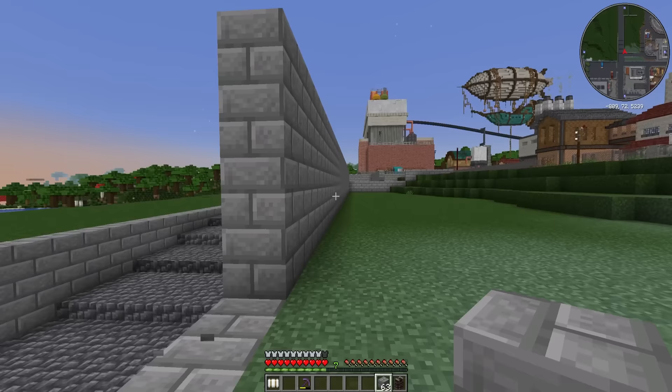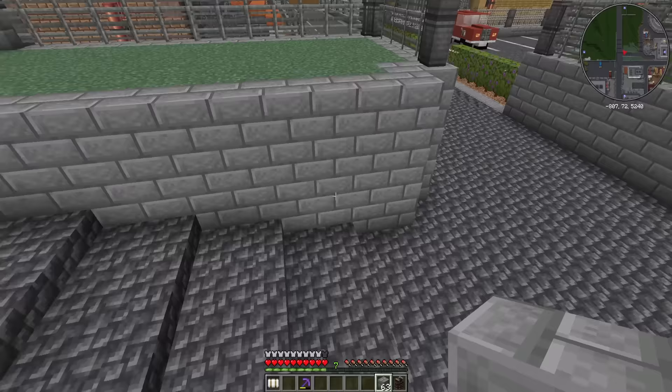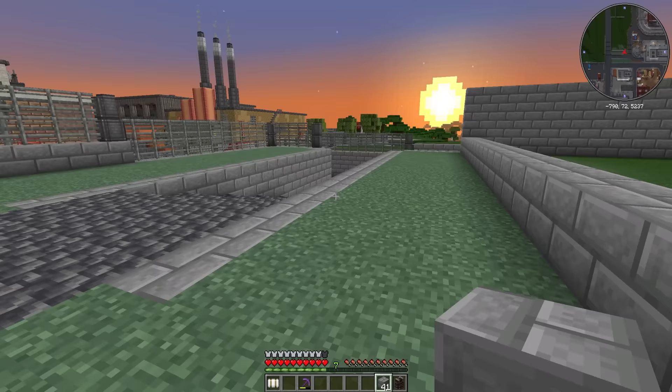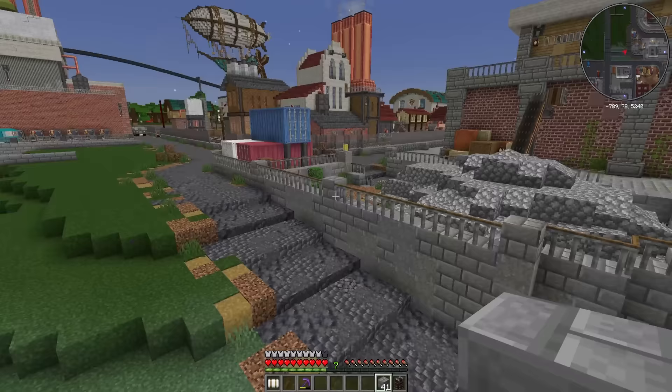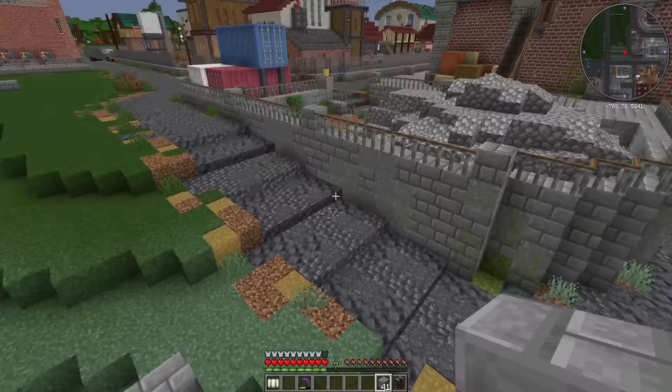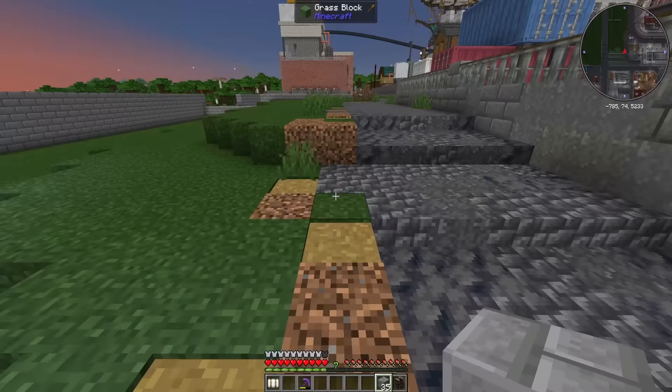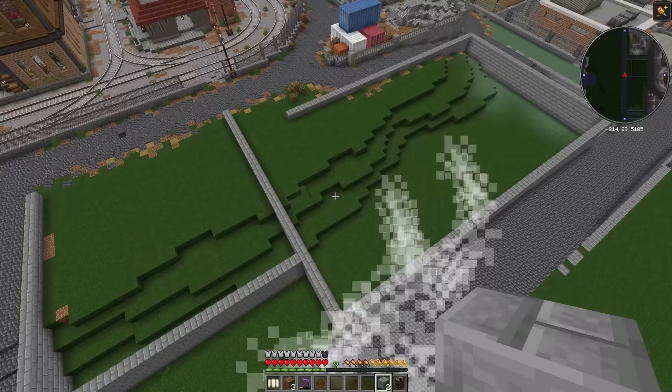I don't want to bring this wall all the way to the edge here because it's going to make this bit feel very enclosed, so maybe we just go to here. We can put some trees and foliage on either side of the road since it's very tarmac-y at the moment. So we'll put the diamond factory over here, the garage here, and a small car park.